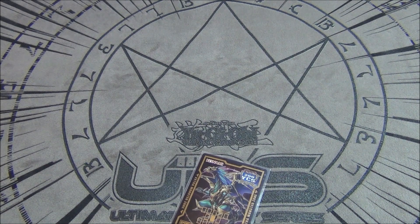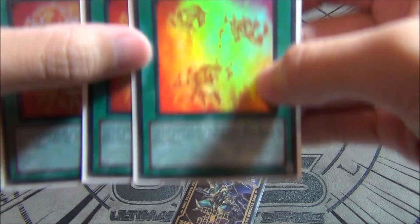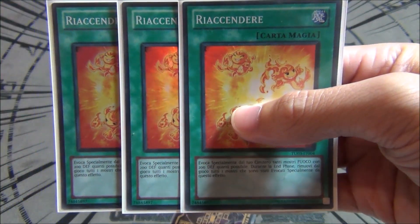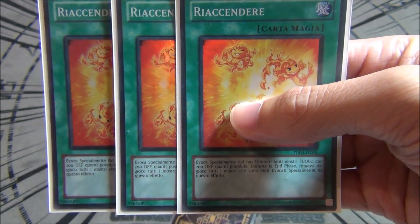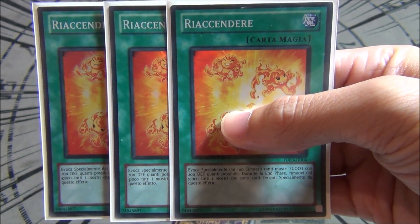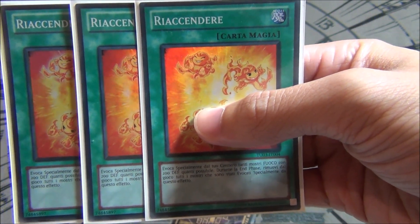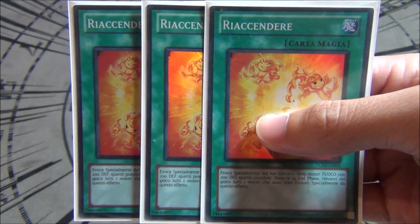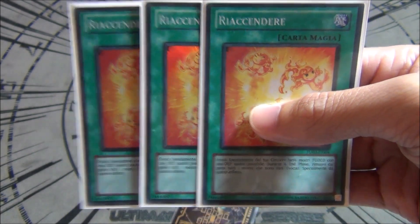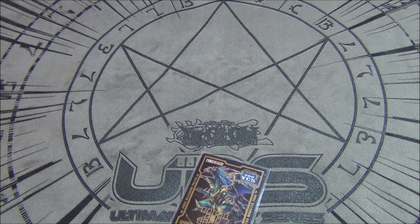The most important card in the deck — the whole reason we're playing it — is three copies of Rekindling, now officially off the ban list at three. This card special summons as many 200 DEF fire-type monsters from your graveyard as possible. If you don't use them that turn they get banished, but we're either linking them off, synchroing them off, or attacking for game that turn. Rekindling at three is the only reason you're playing this version of the deck.